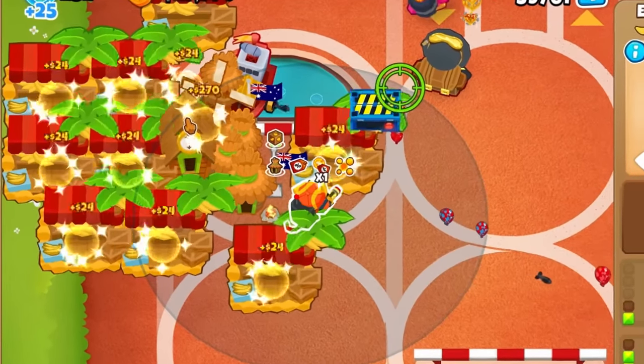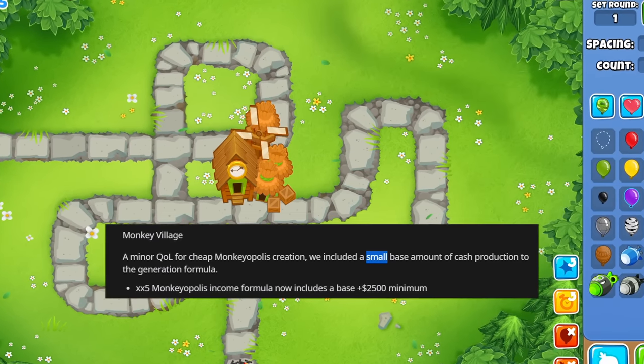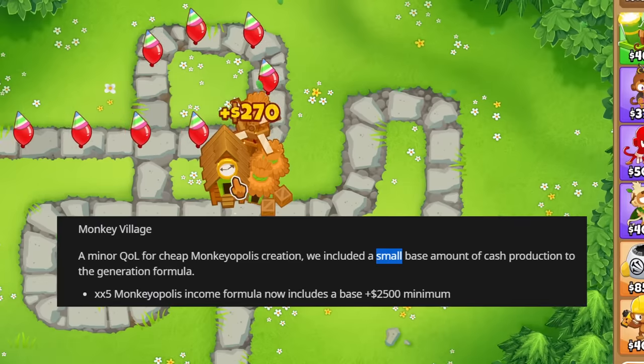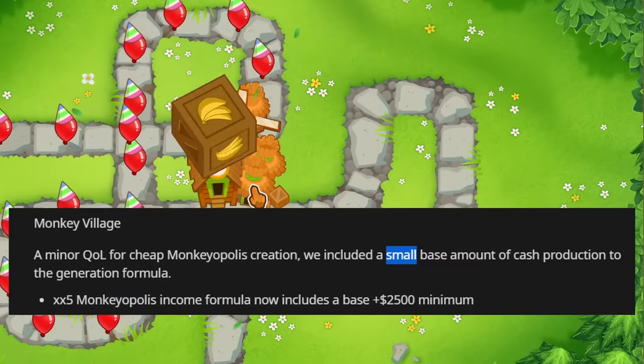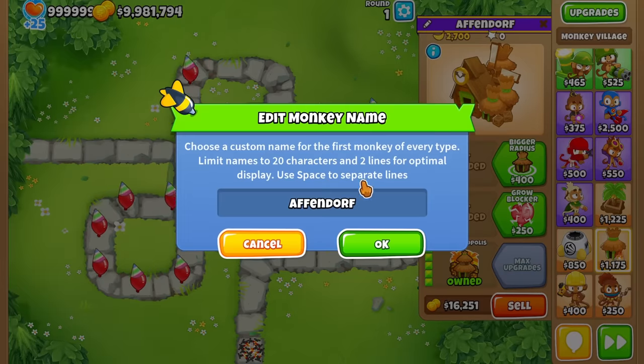Oh no Ninjaki, what have you done? Monkey Village got a minor quality of life change for cheap Monkeyopolis creation. They included a — quote — small base amount of cash production to the generation formula. The Monkeyopolis income formula now includes a base of 2.5k minimum.